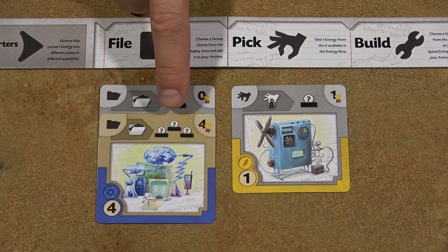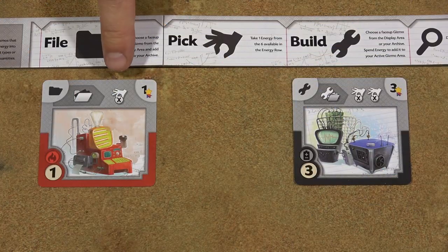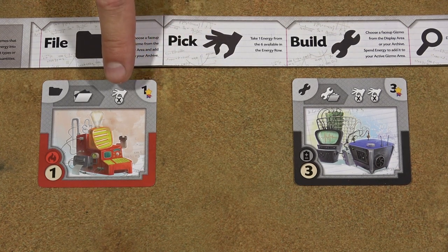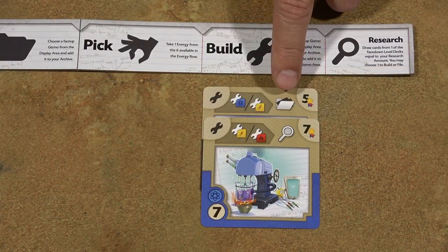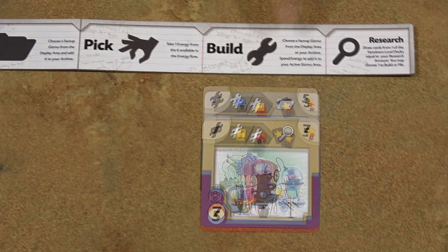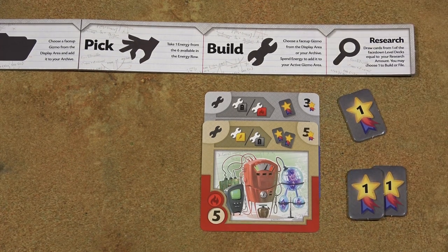Similarly, this effect means you can pick three spheres at random. This effect allows you to perform one pick action, so you take one of those six visible spheres from the dispenser. This effect allows you to perform two pick actions one after another. This allows you to perform a file action, and this effect allows you to perform a research action. This effect gives you one victory point as a token. This one gives you two victory points as two victory point tokens.